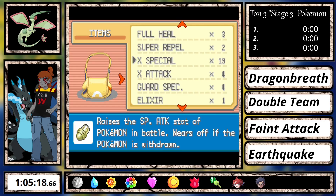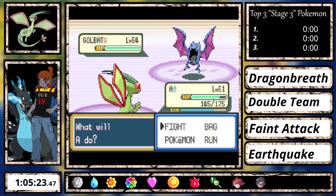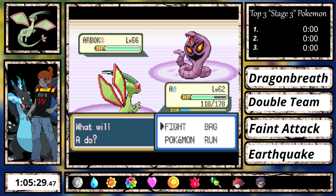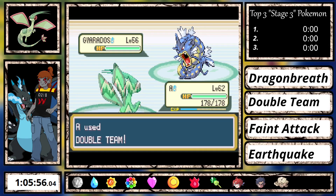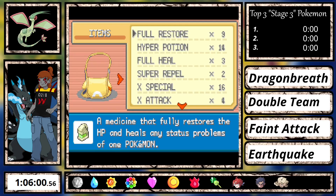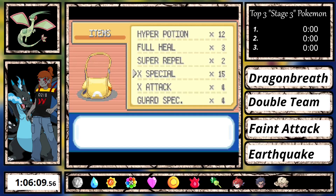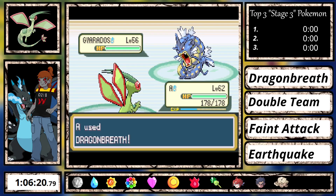Agatha is also easy — I set up X-Specials and spam Feint Attack. Her final Gengar is faster than me, so I should have used an X-Speed, but oh well — everyone only gets 2 chances for a good time. Lance is also very easy: Gyarados doesn't have Hydro Pump in the remake, just weak Dragon Rage and Twister. I set up my X-Specials and X-Speed and spam Dragon Breath for the win.